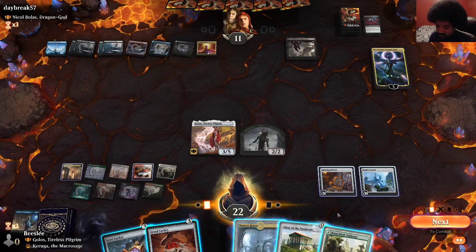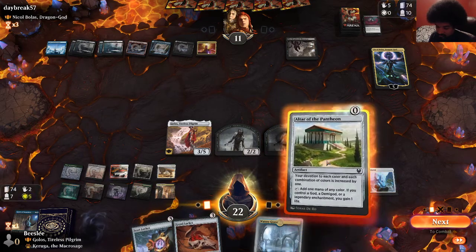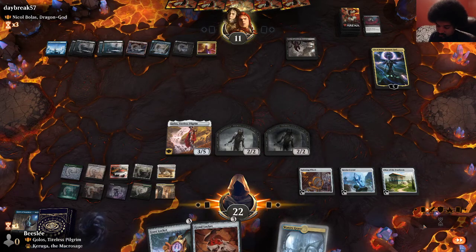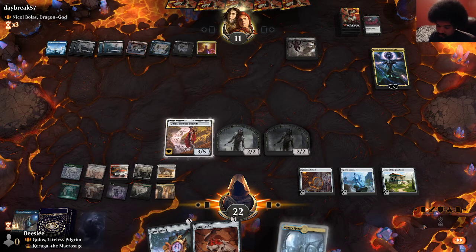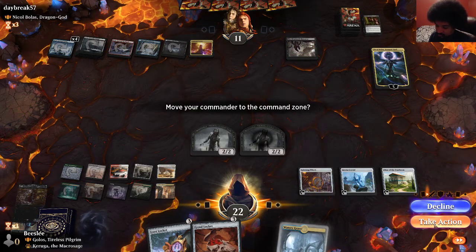Land, Mana Rock, land — unfortunate. Can I do it again? One, two, three, four, five — I cannot do it again. So let's attack Nicol Bolas. I don't think it's gonna work, but as long as we have Feel the Dead we're in a good spot. So there was no way we were going to kill Nicol Bolas if we sacrifice anything but a zombie.